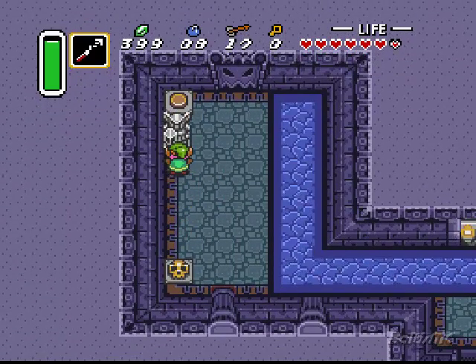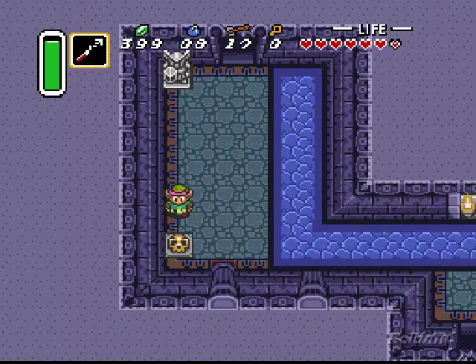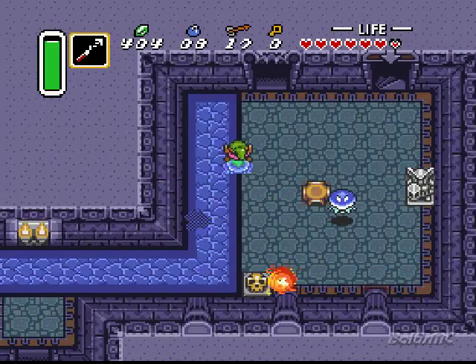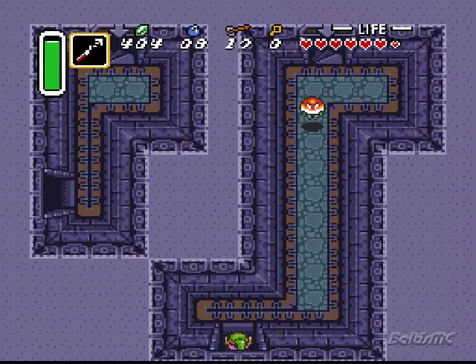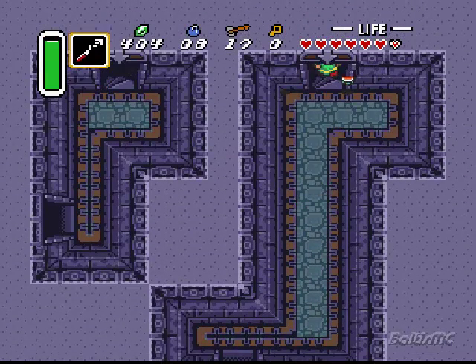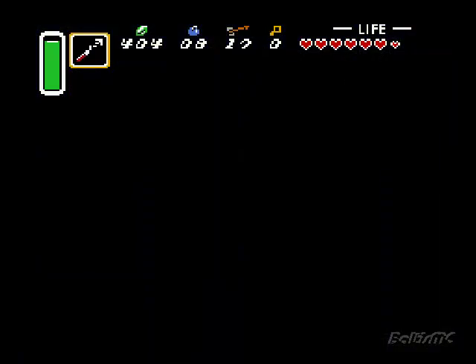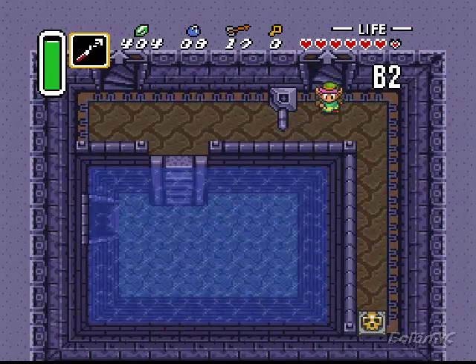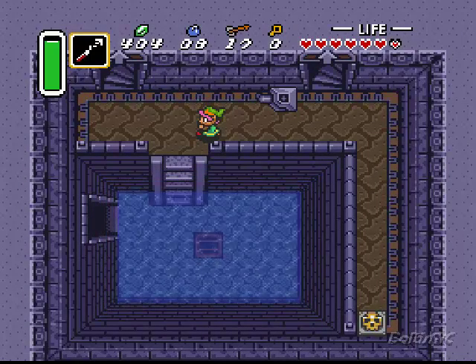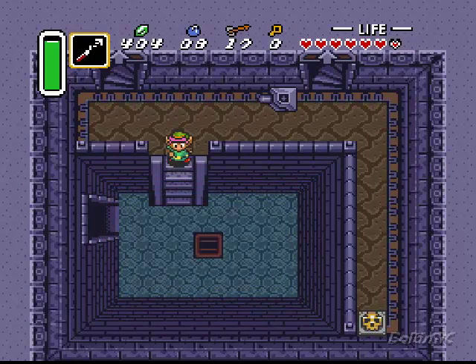I think there's a bomb under that skull there. No, it's a rupee. Fuck rupees. So now that that's like that, we can head this way. So guys, you want to be on this side to pull the switch — or push the switch, or just run into it like Link does apparently.